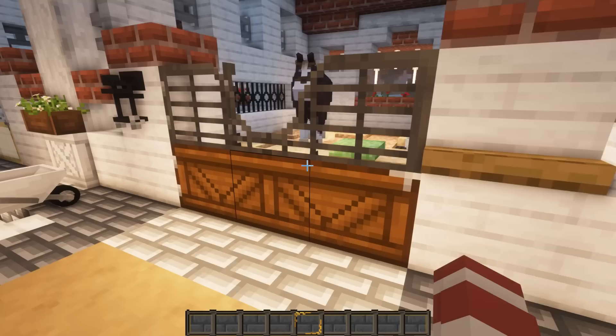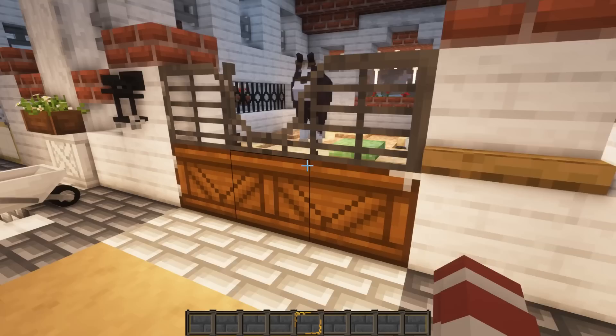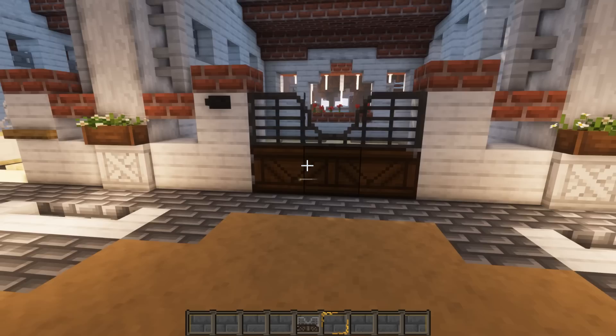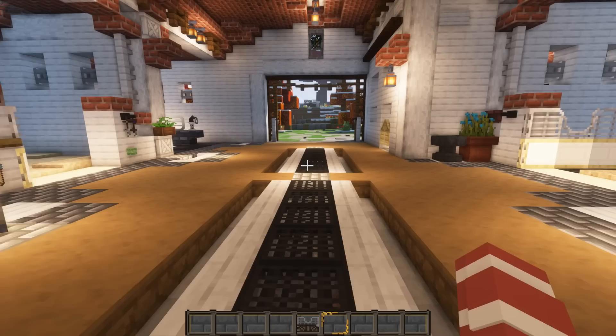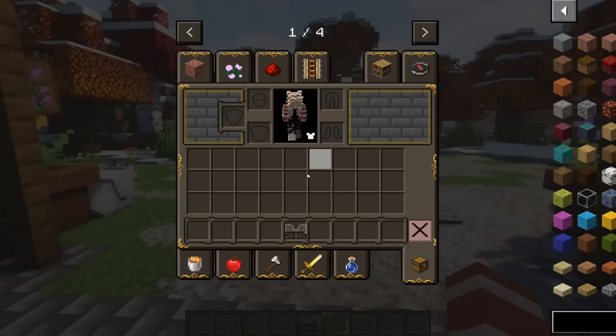For barn upgrades I'm thinking I should change all of the doors to dark oak because I feel like it matches the theme better. The birch doors look good but I'm still deciding. There's still a lot of work to do with this barn - I need to change some of the flooring. It's a work in progress and I'm filming my RRP series for it right now, so there's a lot I still need to do.